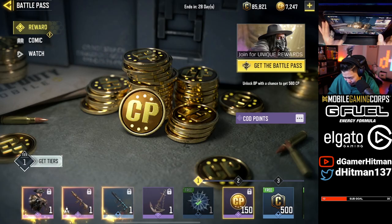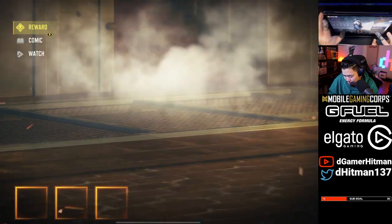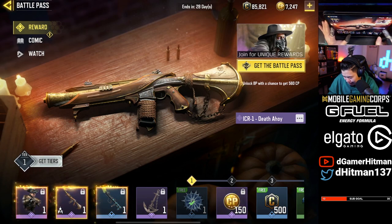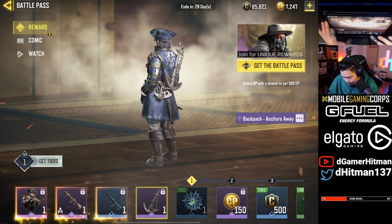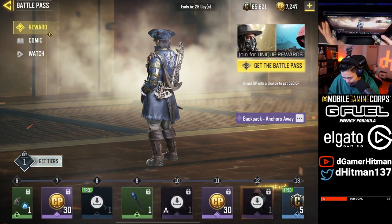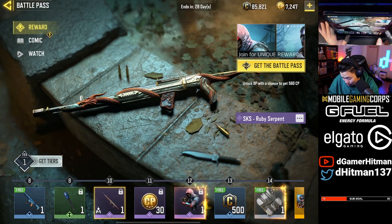Looking at the battle pass — first thing you get from unlocking is Zero Dark Sail. That's kind of cool. Getting an ICR skin, which is cool. You get your CP back. The SKS is in there too — wow, pretty nice iron sight on that.